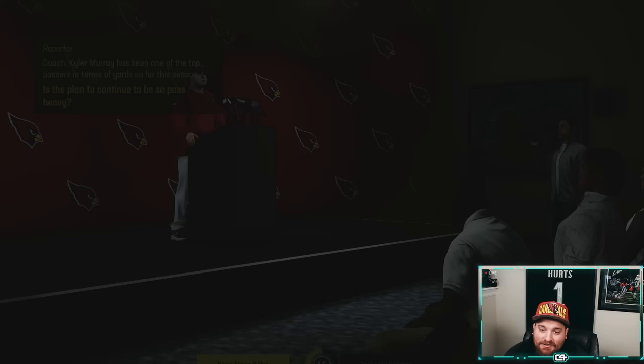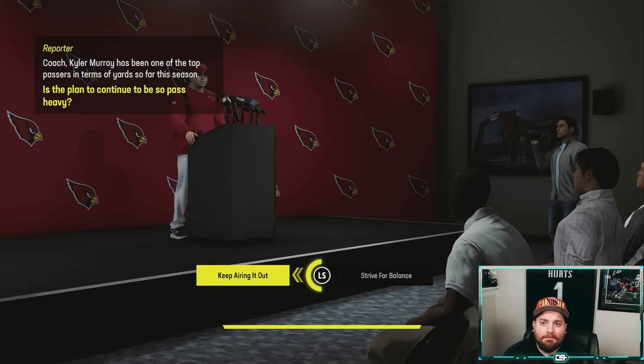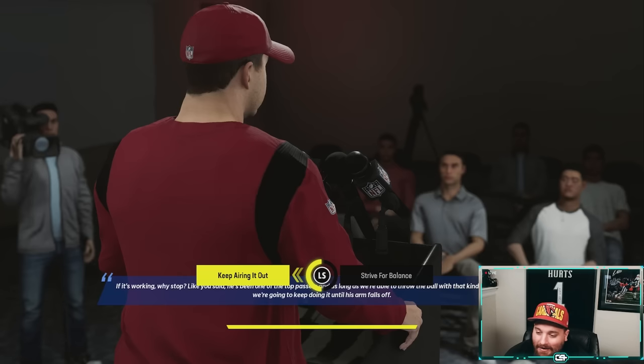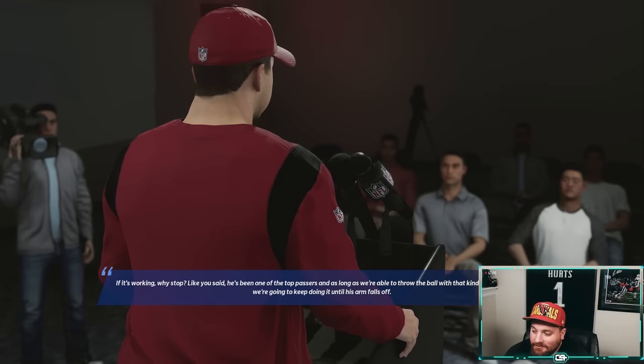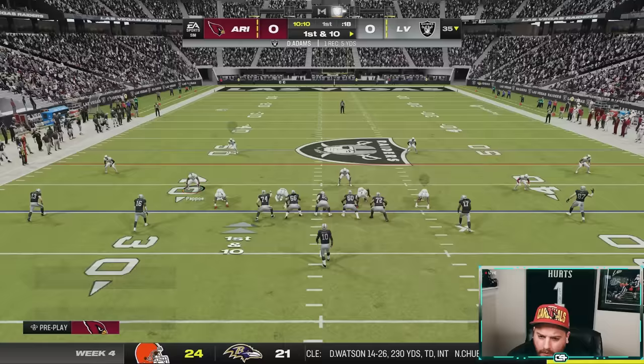Before we take on the Raiders, a quick Kyler Murray check-in. He's been playing solid and is one of the top passers in the league. The question is whether we keep being pass-heavy and keep everyone on that side of the ball happy, or look to strive for balance and give a little more to the running back room, which is starting to become an issue. Given that we're two and one, if it's working why stop — the goal is 300-plus passing yards with Kyler Murray, and hopefully the running backs get over it.